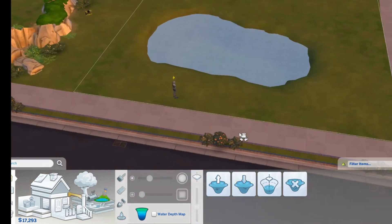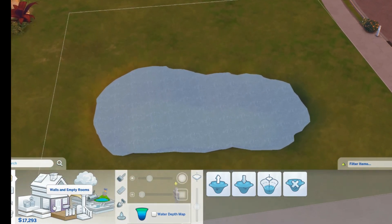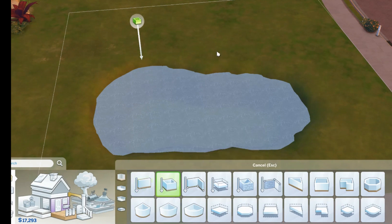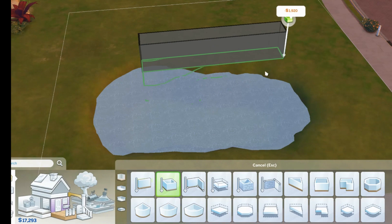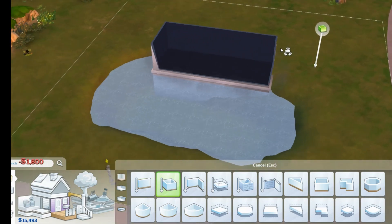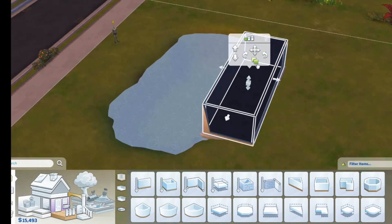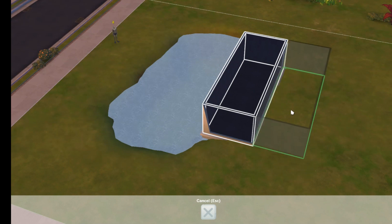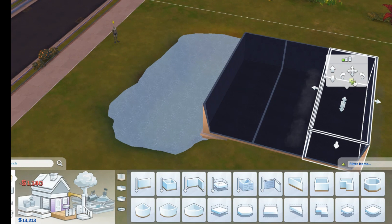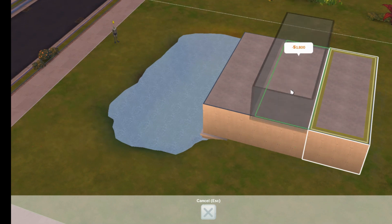Next thing we will do is build three tiers, and you will see why in a second. We're going to go to a room tool and build something about like this. What I'm going to do is copy and then paste another one, copy and paste another one, then copy, go up one level, and paste one more. So you can see we kind of have a stair step — this is where we're going to put the waterfall.